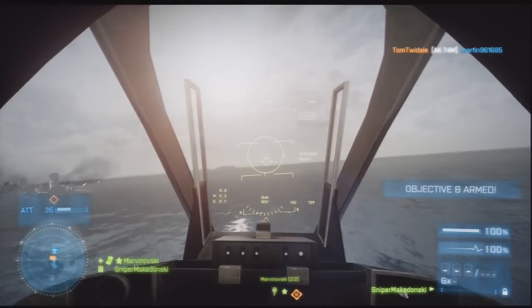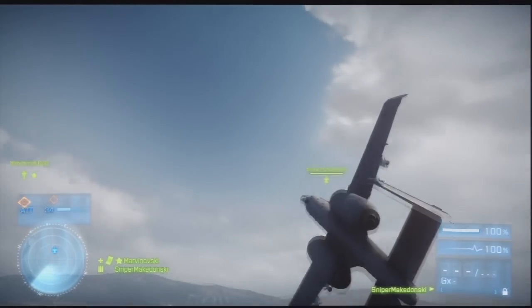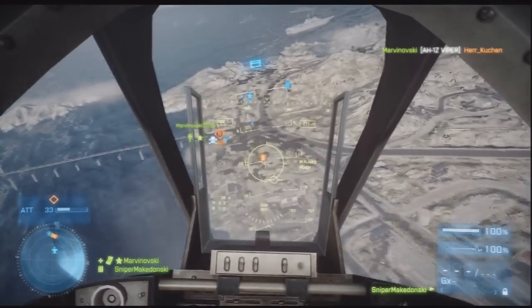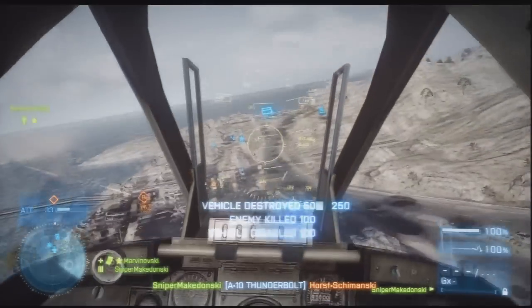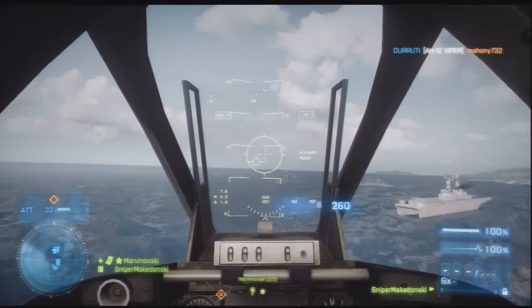There is a tank — you can see it on the bottom right with the air radar. Let go of the gas, top brakes. Spot, spot, spot, kick on it, full burst. Goodbye, Mr. Tiny. You get 250 points, 260 for spotting — it's a heck of a lot of points and it's totally really good.